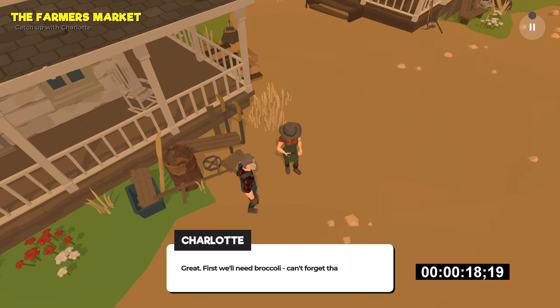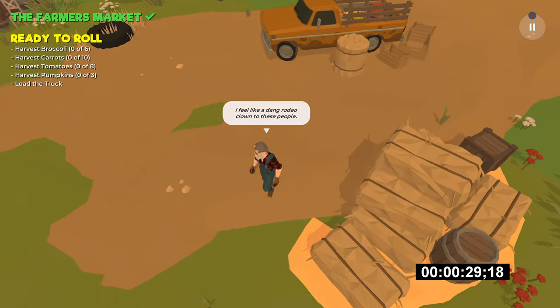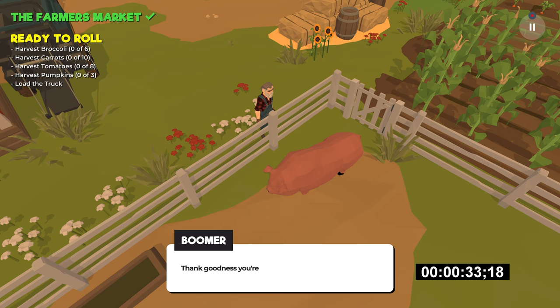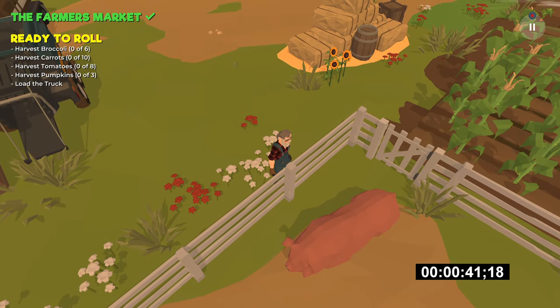As soon as that conversation is over, a list of things to do will show up on the left-hand side, but there are also some bonus objectives which we'll grab. Start walking to the bottom left of the screen to find the pig pen. Inside you can find Boomer, who you'll have a conversation with, and you'll need to grab an apple for him.